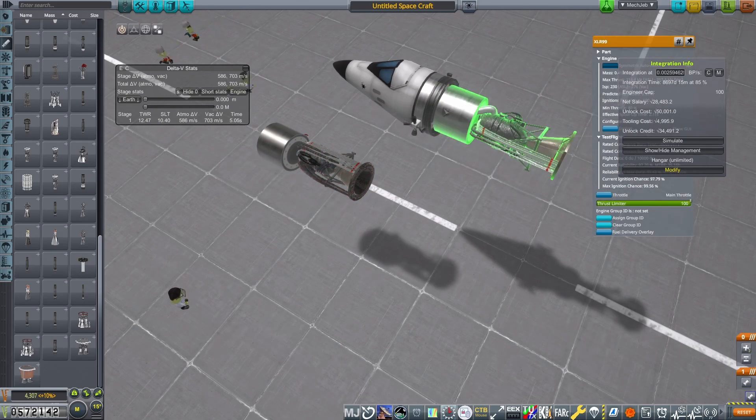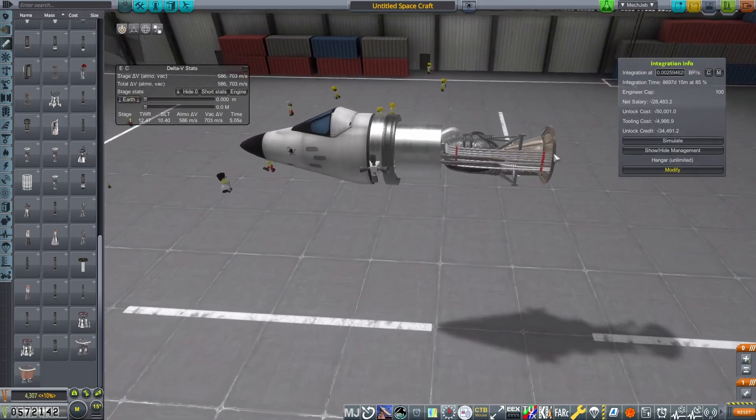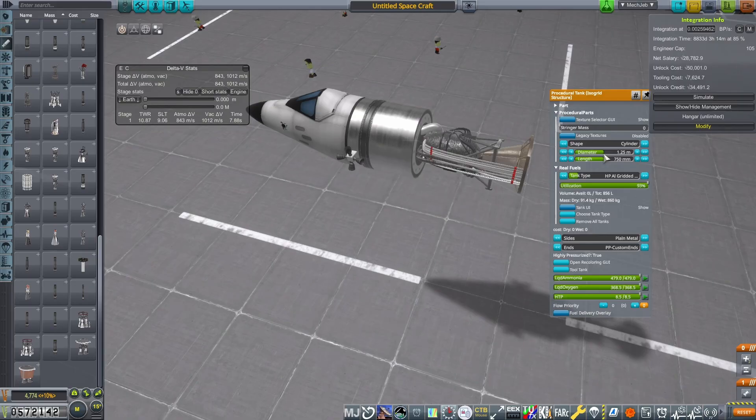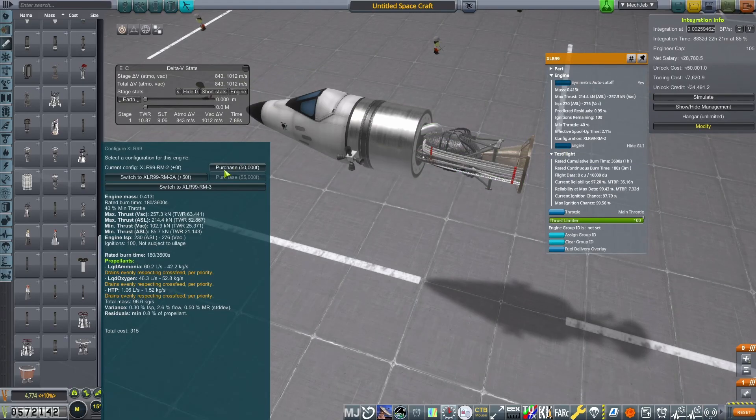In my testing, I find out that the most basic Isogrid tank still weighs less than the most advanced Stringer tank that I have access to. So we are going to go with the Isogrid.